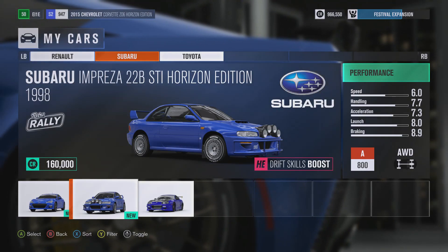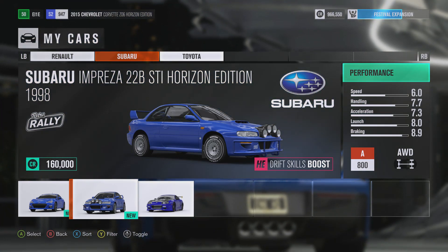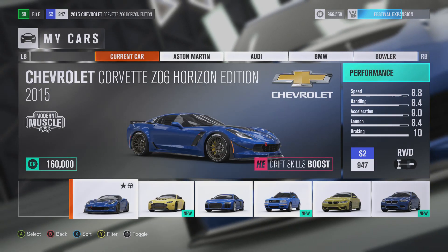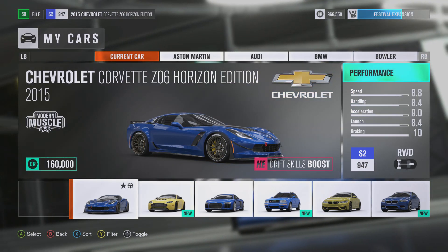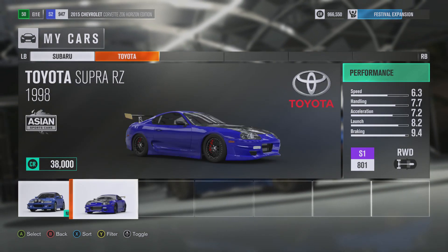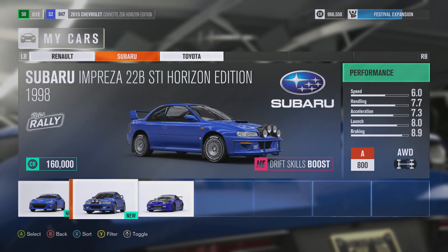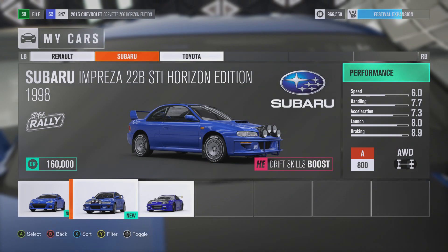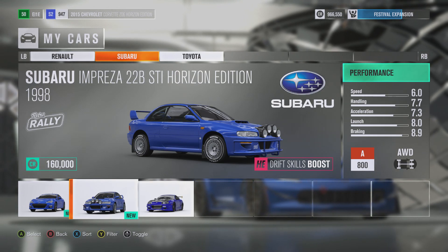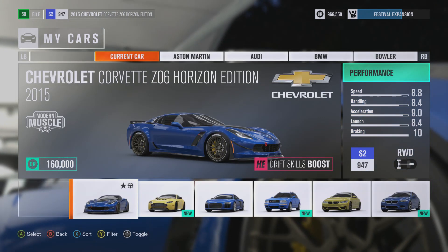As you may or may not have known previously, there was a little glitch you could do on one of the tracks where you get one of these HE drift skills boost cars, which gives you extra skill points if you drift. That was quite recently patched, and I apologize for not sharing today's method sooner, because what you would have been able to do is get double the XP you'd normally get from the race.